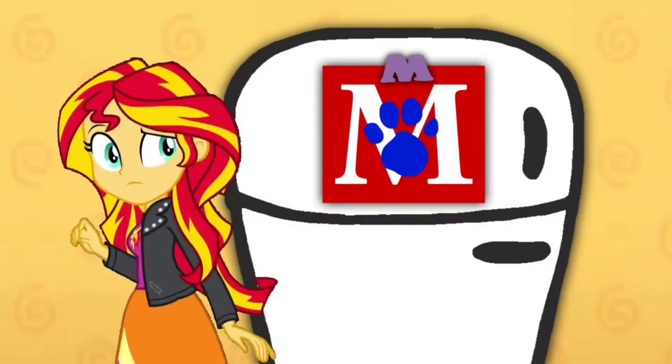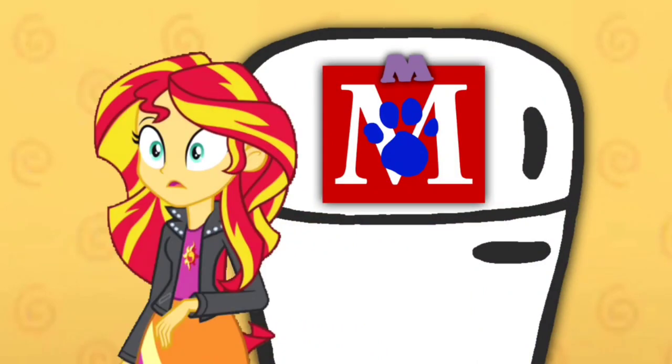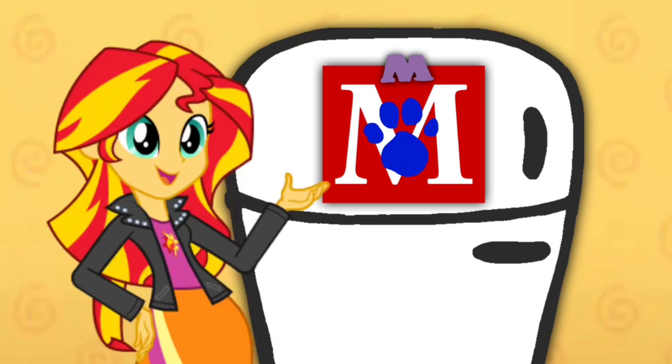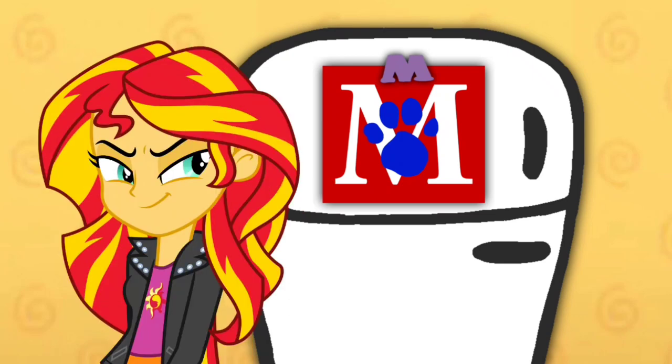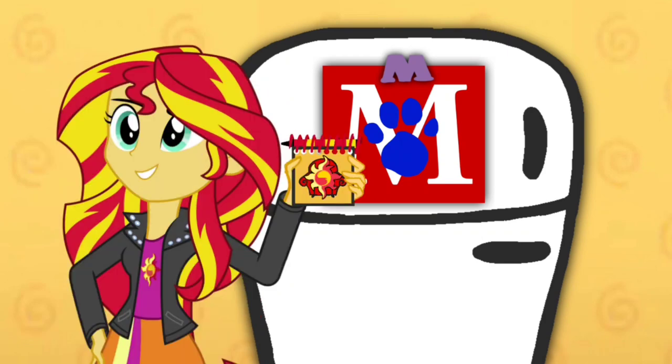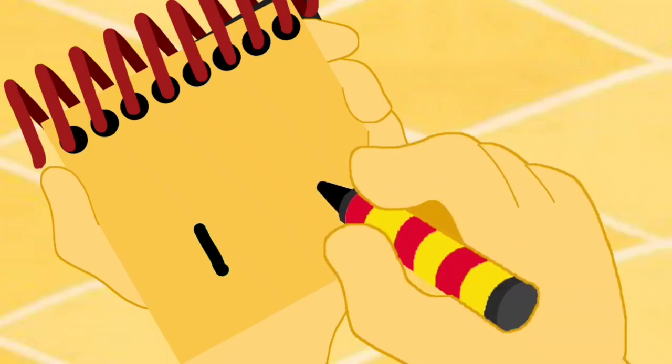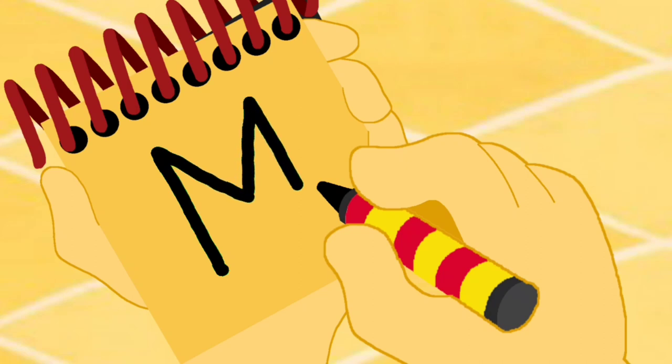A clue! A clue! You found our last clue? Where? Right there! There it is — our last clue, and it's on the letter M. We need to write this letter clue in our handy dandy notebook! Okay, so the letter M. Let's draw some lines going up and down, like this. And there — the letter M.